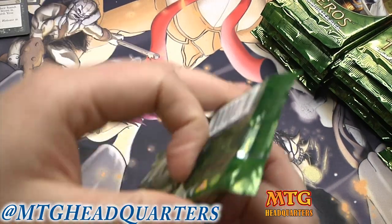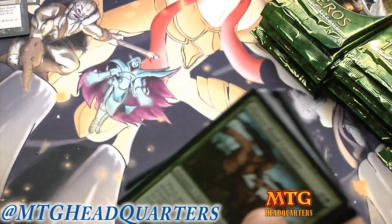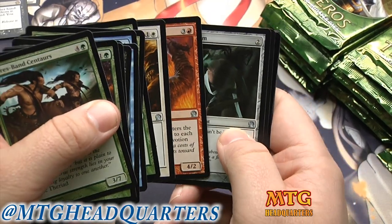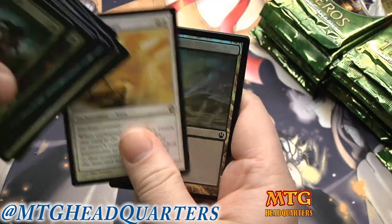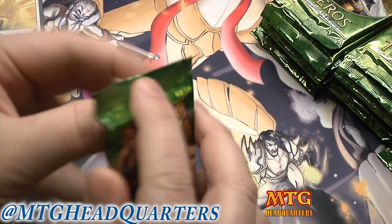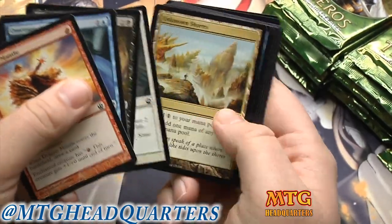I'm working on a trade binder video which will be on my mtghq trades channel. I'm not gonna link it because not all of you trade on YouTube. Oh — it looks like we have a foil Scryland... wait, we have a Gift of Immortality as a rare? Nope, just a foil Swamp. Just a foil Swamp, nothing more nothing less.